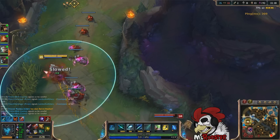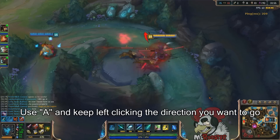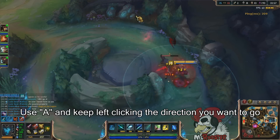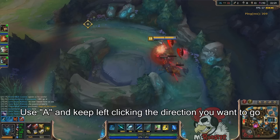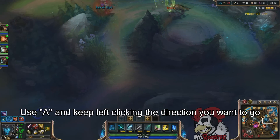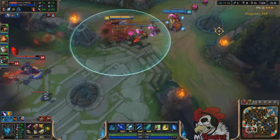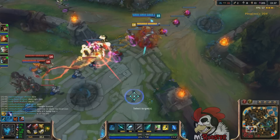Basically, what you do is make sure that A is your auto attack hotkey, and what you do is you just press A, click the area, then you basically keep spamming that, and it'll keep attacking in that direction, and you'll keep jumping in that direction that you'll keep clicking A in.